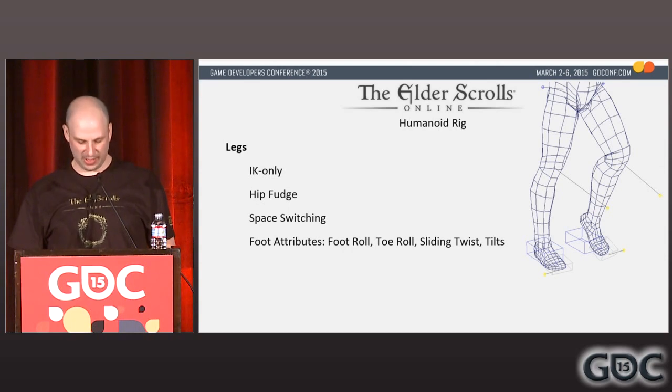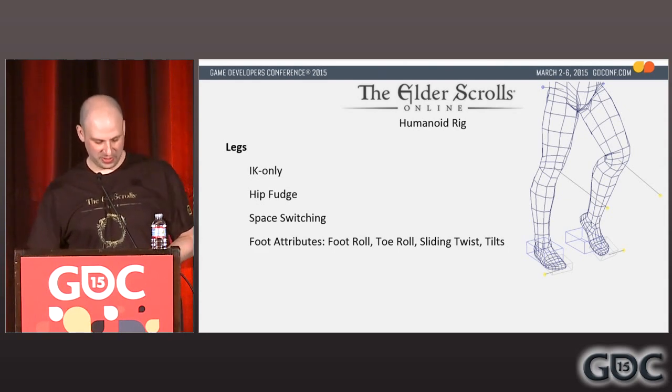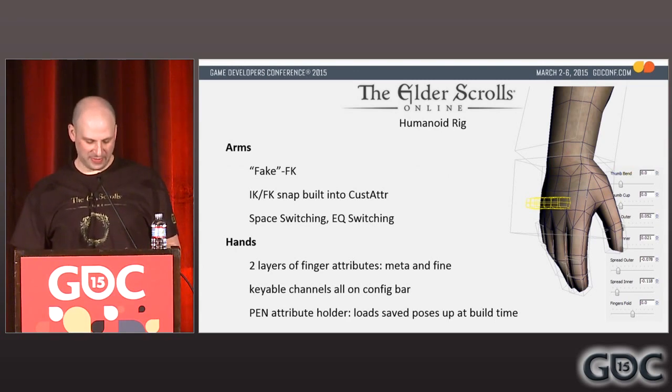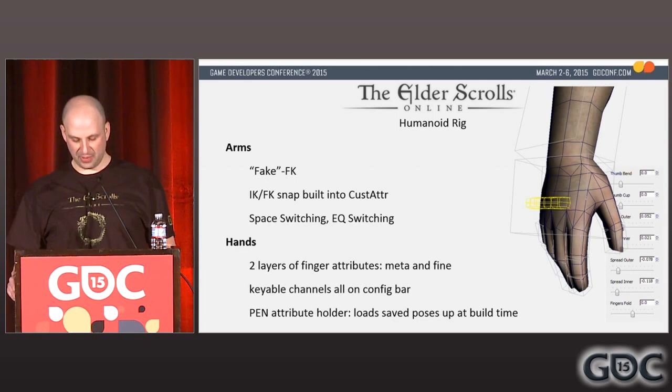Our legs are IK only. The foot control could be switched from root space to body space if the character needed to leave the ground. The foot has driven attributes for roll at ball, heel, toe tip, a twist with a sliding pivot, and a few different tilts. The arms were built with fake FK — the bones thought they were IK at all times, but the FK hand control was an IK control that was a child of the forearm. There's an IK/FK snap built into a custom attribute on the wrist config node. The hands have two layers of finger attributes: meta properties and per-digit properties.